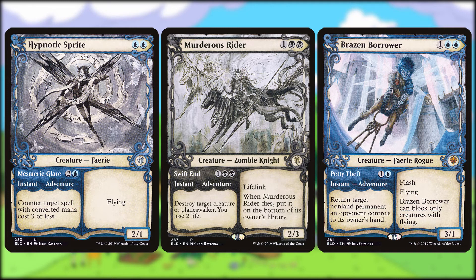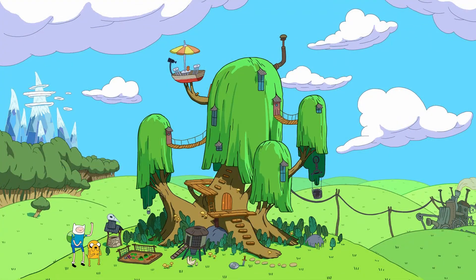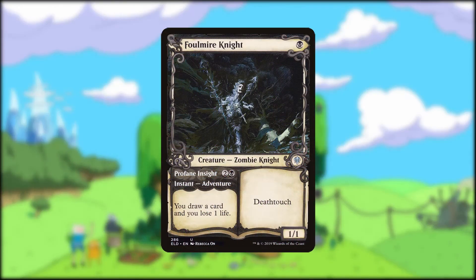Another way to get cards into the graveyard is through removal. Hypnotic Sprite and Murderous Rider can do that job, while Brazen Borrower merely returns a non-land permanent to its owner's hand. It can also be a surprise blocker against a flyer due to its flash ability, and once in the graveyard it makes a decent Mimeoplasm target with its three power. Folio Mere Knight has an adventurer that lets him cantrip at the cost of losing a life, and is then a 1/1 Deathtouch creature, which is pretty decent.